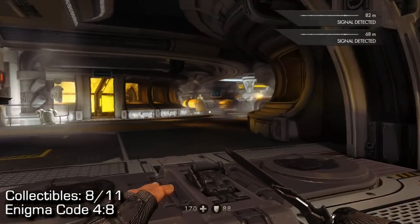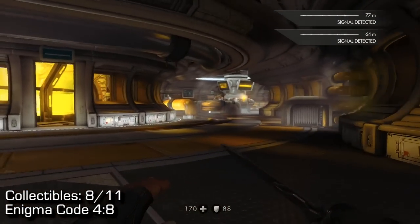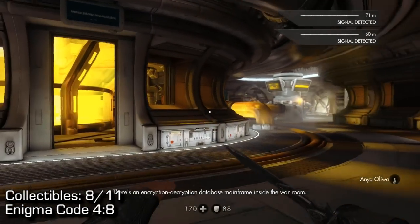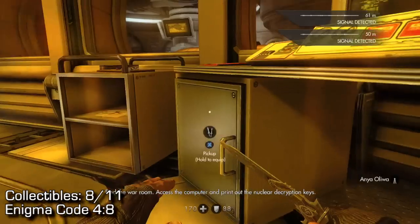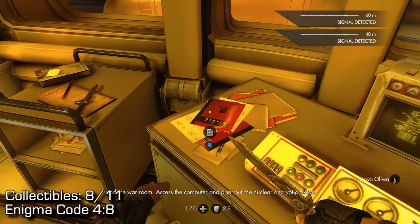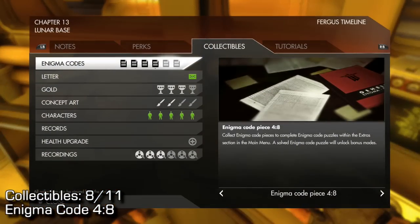Number eight: once we get back into the station not long after the previous collectible, you'll have some signals in your top right of your screen, but there are not a lot of enemies in this area. Just sneak into this room directly in front of you and pick up the Enigma code on the desk next to the control equipment, and that's going to be 4-8.